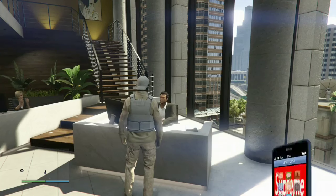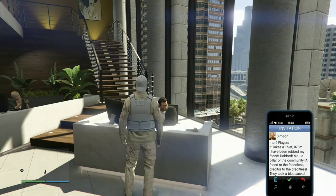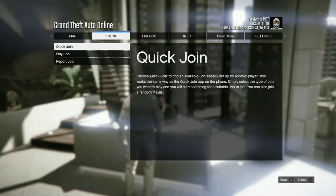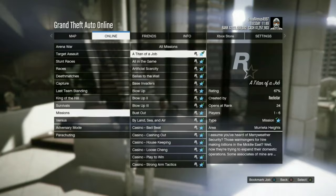Okay, let's bring up our phone. Simeon mission — there it is. Let's hit the pause menu and the letter A at the same time. It should take a few seconds for jobs to be selectable. There it is — Jobs, Play Job, Rockstar Created, Missions, Titan of a Job.